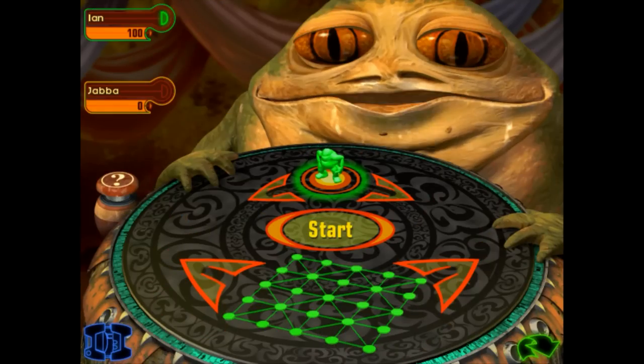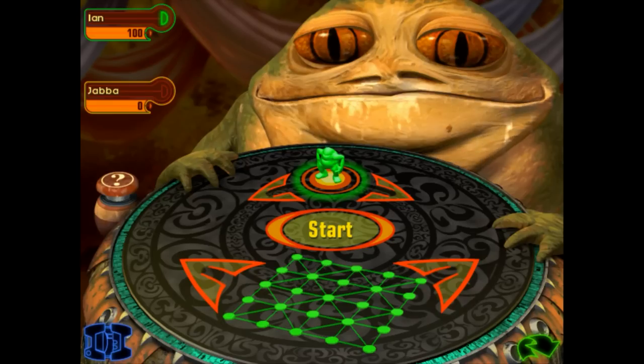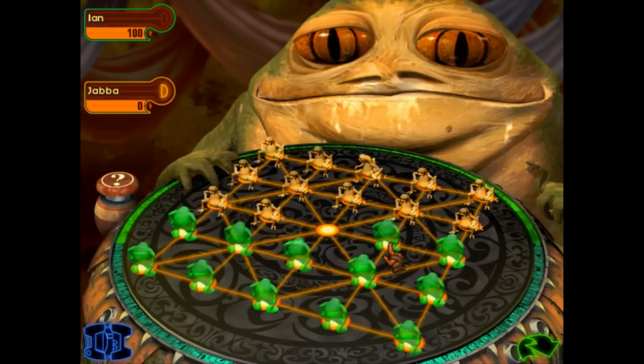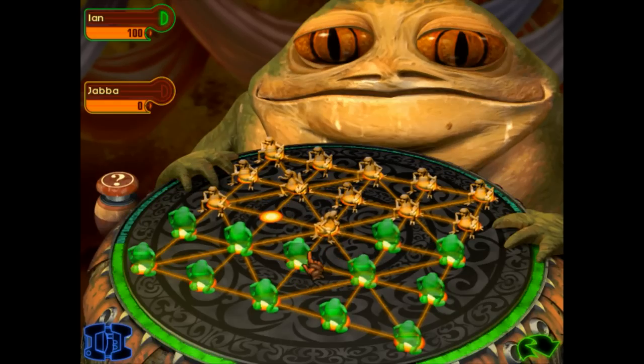You come to play Jabba the Hutt in a game of Holojects? We'll see how good you are at games that make you think. I'm telling you already, you look as green as a monkey lizard. Wait — wait a minute. It just hit me: he's speaking English! No, I know how to play this shit. Play, dumbjot human.